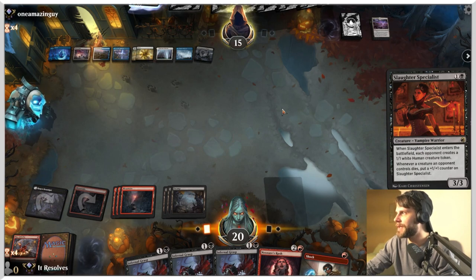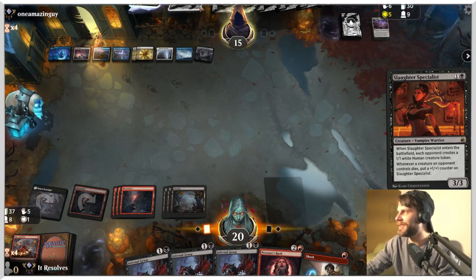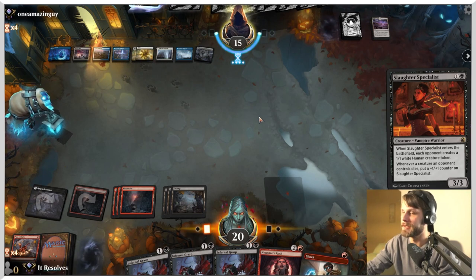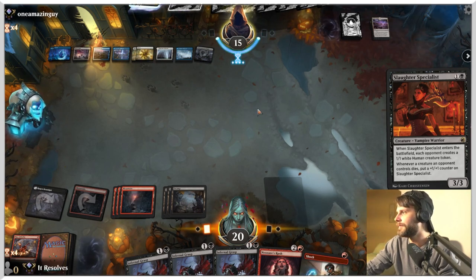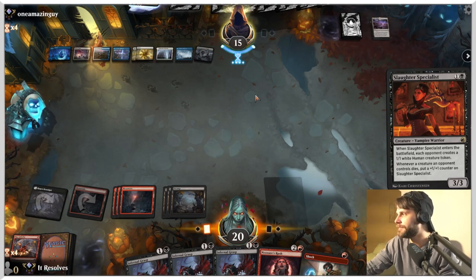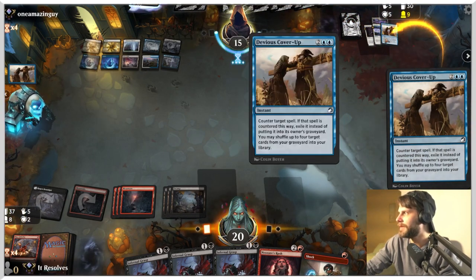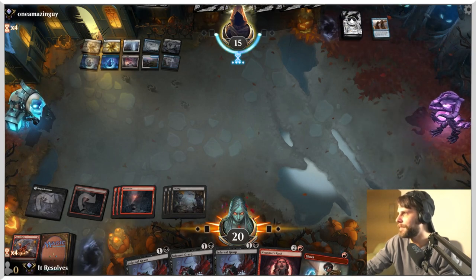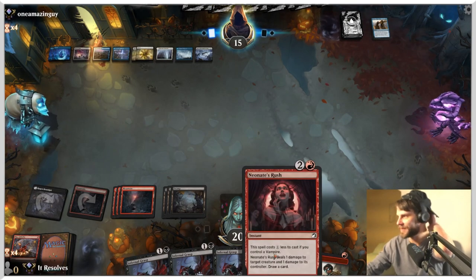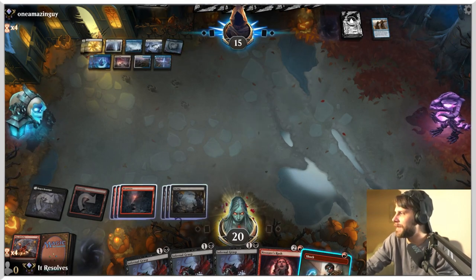I'm gonna drop this — or attempt to drop this. I 100% expect it to either get countered or just die. Alrond's Epiphany could be in here as well — that would be a good win con, such a good card. Opponent deciding what to do here — kind of surprising, I figured this would be a pretty straightforward one. Their goal is just to keep going forward. They're shuffling some really good stuff back into their deck. Thankfully, we get to leave up all three Infernal Grasps and the Neonate's Rush. What we can do is Neonate's Rush this to draw a card and then Infernal Grasp it — or we can just Infernal Grasp it, that's probably just the correct play.